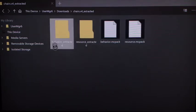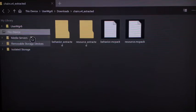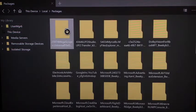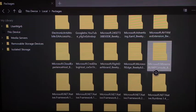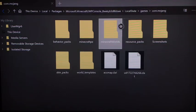So I have the two files right here. Pick whichever file you want to do first. Click the three lines, hover over the file, then tap Copy Folder. Then click on Device, go to Isolated Storage, and up here click on Packages. All these files should show up - go down and you should see Microsoft WP Console. Click on that, then Local State, then games dot mojang.